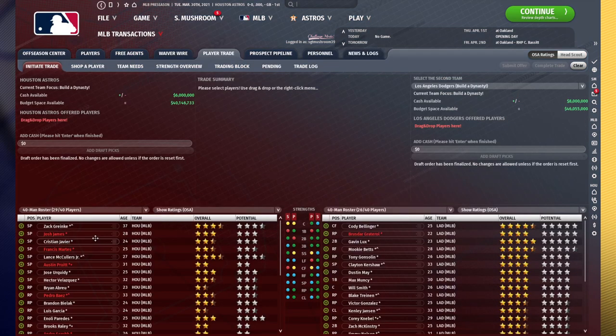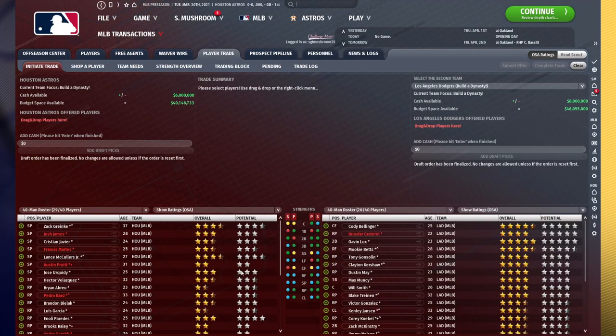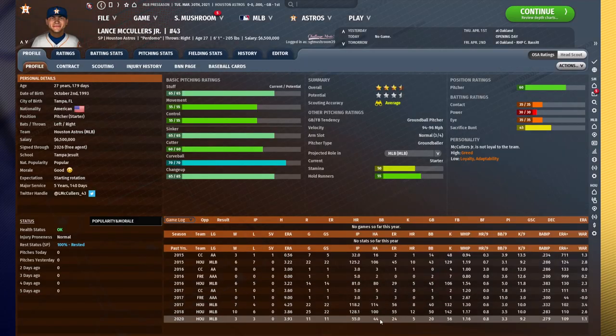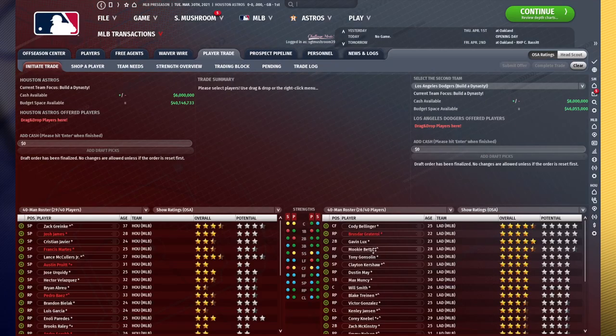On the other hand, guys like Lance McCullers, who just put up a pretty solid season, are going to look more valuable to the team you're trying to trade with under a stats-weighted evaluation.